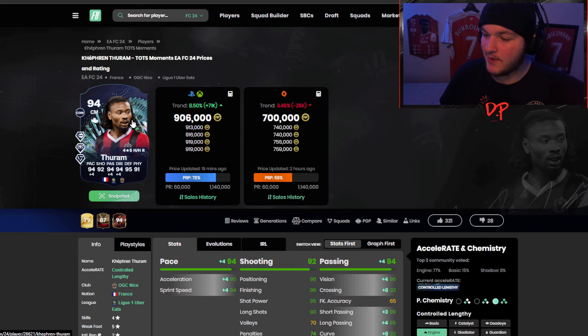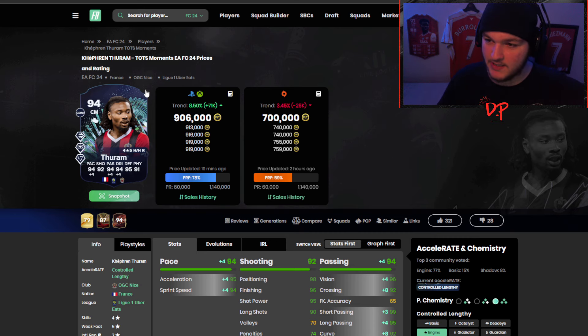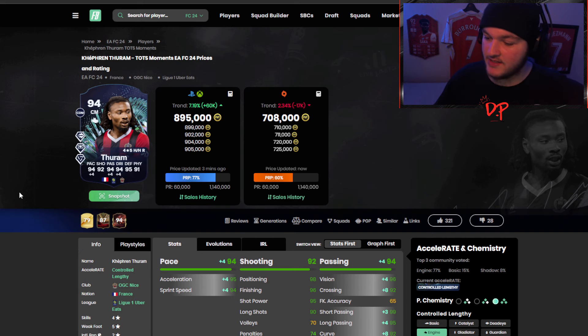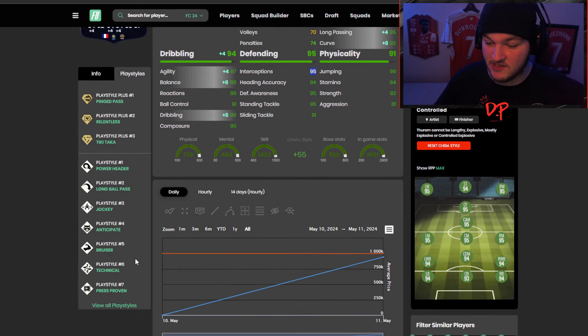His last touch of the ball in this review was an assist. He is 100% staying in my squad — usually after a review I sell them, but not Furam. We picked him up at 830k; he's around 895k now, gone up about 70k. With an engine chemistry style as a box-to-box midfielder this card is going to be absolutely incredible. His interception stat is 95, which is probably why he had so many interceptions despite having no interception play style.